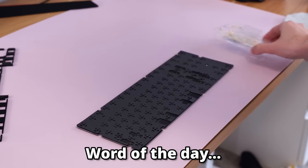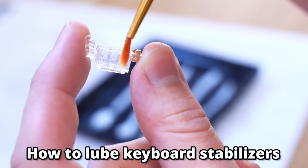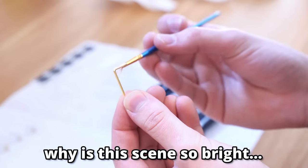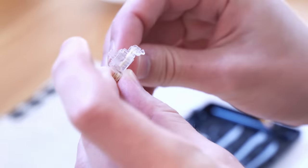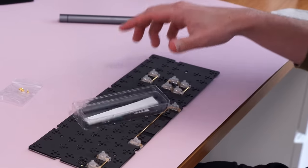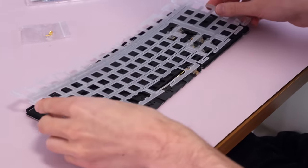Now it's time to talk about an arduous part of the build: lubing the stabilizers. All I do is take a light layer of Krytox 205 Grade Zero, brush it on the inside of the stabilizer housing, then brush a really thick layer on the little wires. These stabilizers are the most important part of any keyboard build — properly lubed stabilizers mean that your big keys like your spacebar and shift do not rattle and remain really consistent. I genuinely spent a whole entire day lubing and tuning the stabilizers for all four boards, because I wanted them to feel exactly identical. For you, it would only take about 30 minutes.